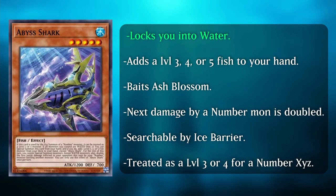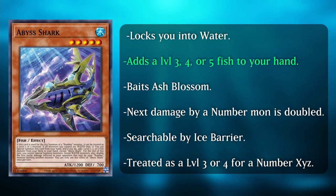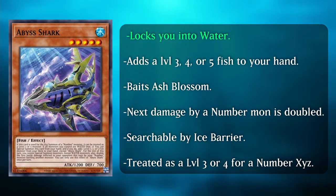Cosmic Ocean came out a while ago so I'm a little late on giving you guys an update to your big fish decks. We have many cards that can be splashed into your fish decks. First up is Abyss Shark. Abyss Shark can only special summon itself if all the monsters you have on the field are water monsters, and if you do, you can add one level 3, 4, or 5 fish monster from your deck to your hand, except Abyss Shark.